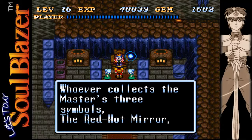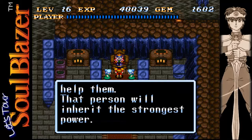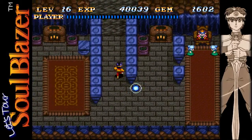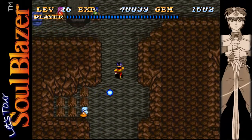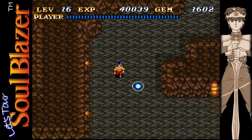Okay, the master's three symbols: the Red Hot Mirror, the Red Hot Ball, and the Red Hot Stick — I'm gonna leave that one alone. Shall the phoenix help them? Awesome — phoenixes are pretty awesome, not that I'm biased or anything. We gotta keep that in mind if we come across these items. It doesn't seem like they'd tell us about items and then not expect us to find them.